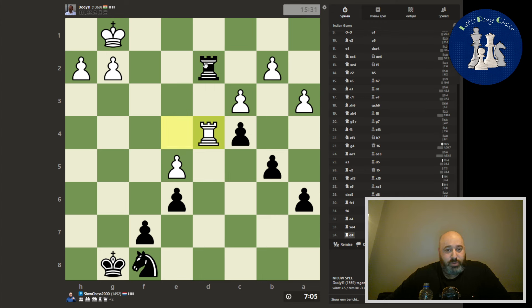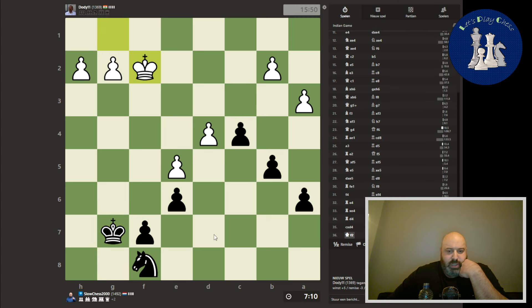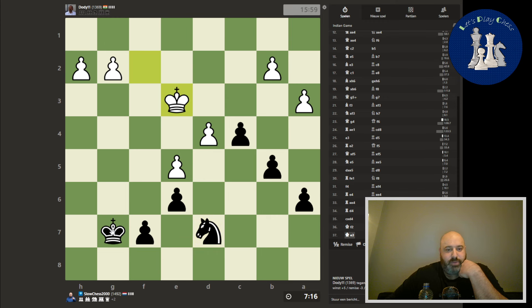He's going for... okay. Well, now this is pretty easy. We need to bring the king, and we need to use our knight. I mean, we have a knight and he doesn't. Let's bring the king — there is no infiltration. Let's play here, so I can go here.